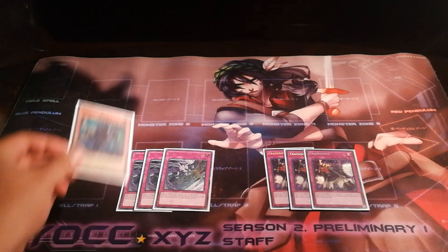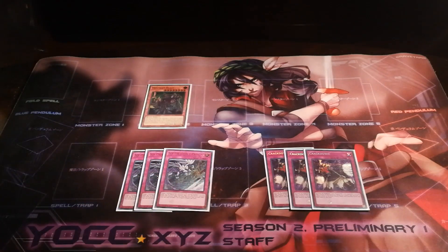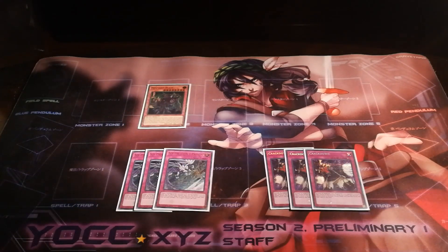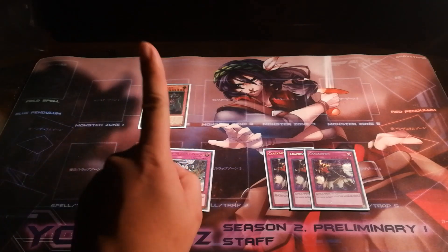Essentially turning Crackdown into a Reborn that banishes one of my opponent's monsters. Or even in the best case scenario, if I already have one of my big mutants on the field, I can take one of my opponent's monsters and use it as cost for my big mutant's effects, effectively turning it into a removal card that takes out two cards instead of one.